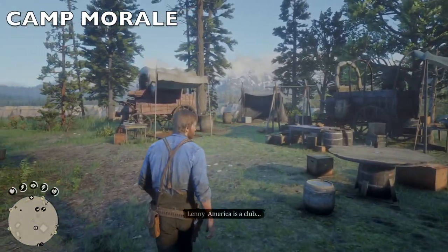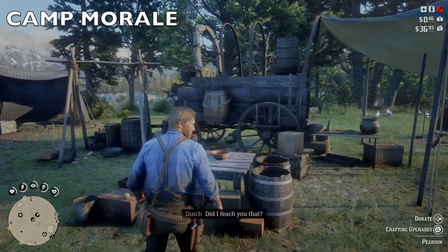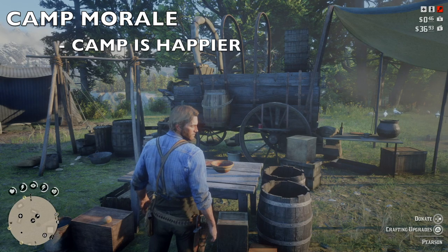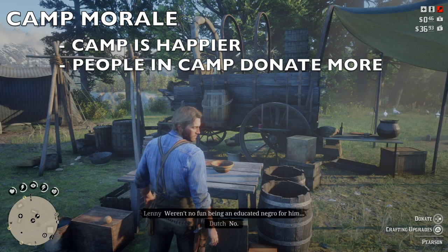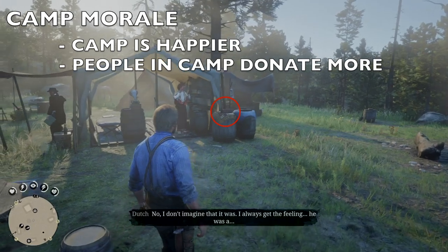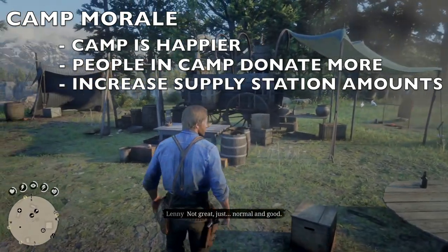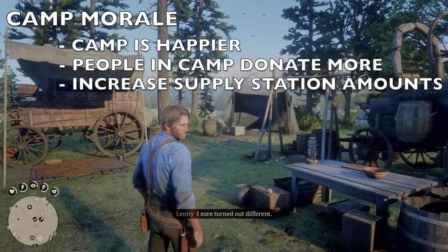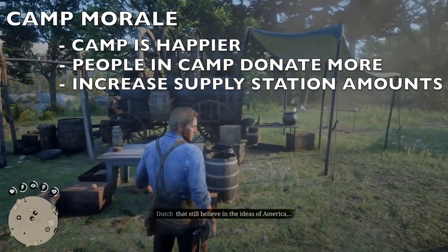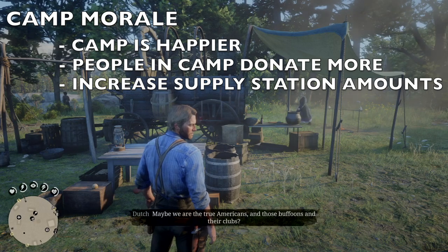Why would you want to do all this? Why donate stuff to Pearson? The reason is to bring morale up. Morale is important because when everybody is happy, they begin to donate to the camp tithe as well. The tithe is the donation box over by the ledger. When they're donating more, everybody gets more supplies — you get extra stuff in the medical center, extra ammo, and extra food in the provisions.